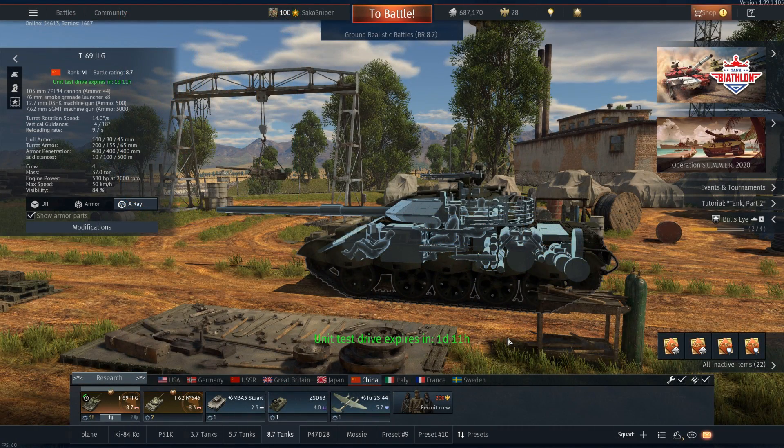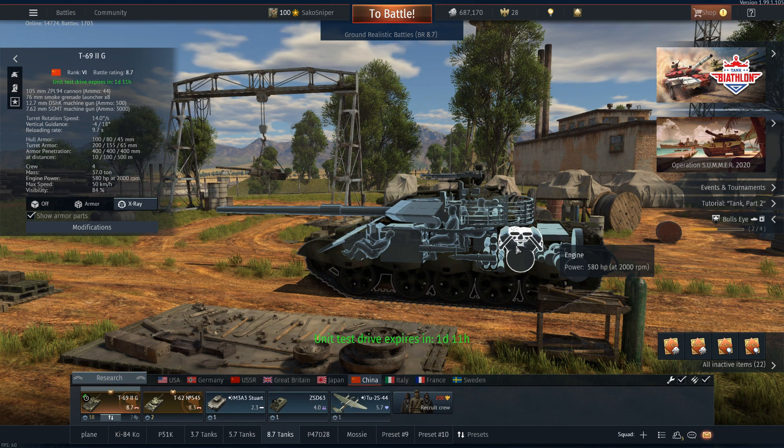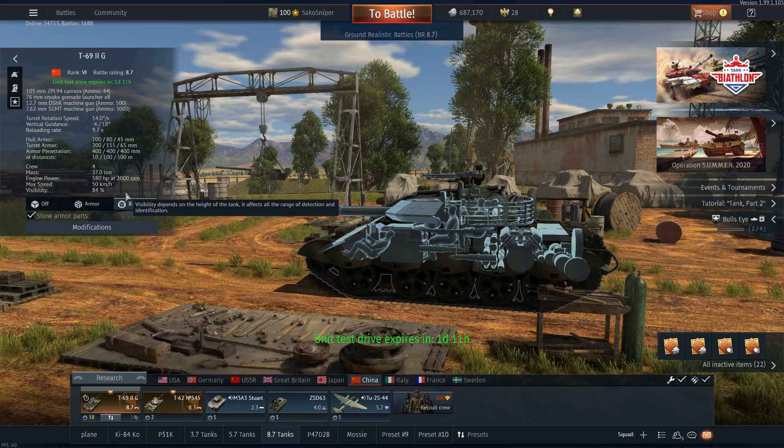Moving on to engine and performance, this tank is powered by an engine which produces 580 horsepower. Combined with the vehicle's weight of 37 tons, it gives a power-to-weight ratio of 15.67 horsepower per tonne. This is very low compared to other premium tier 6 tanks, giving this tank very slow acceleration and making it sluggish in all aspects of driving. Despite the poor acceleration, the tank will reach a top speed of 50 km/h, albeit it'll take a very long time to get there.